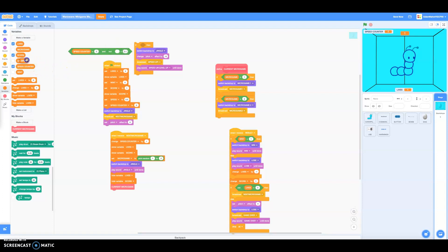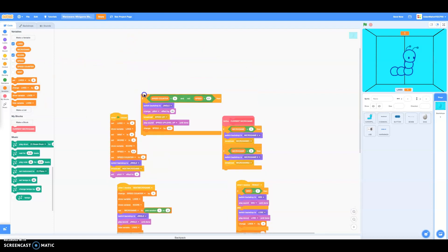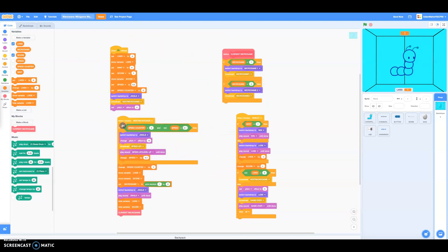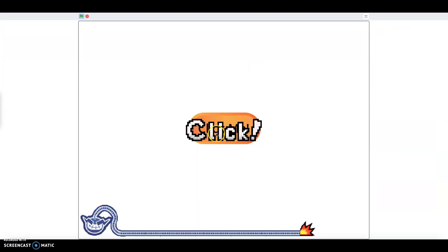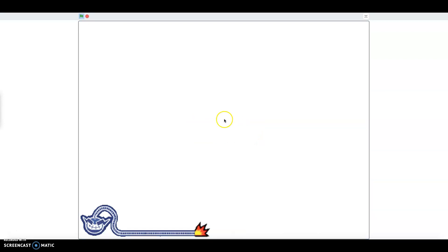Choose the speed counter by five each time. But if the speed is not 100, zero point one, then it won't show the jingle. Last but not least, you can change the speed by negative 1.1. You can change the speed one plus five if you want, but you can get it that way.